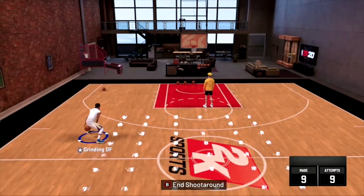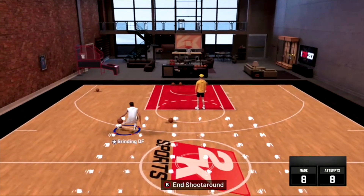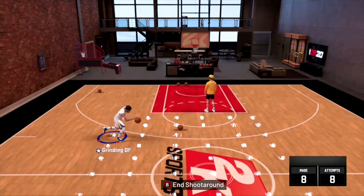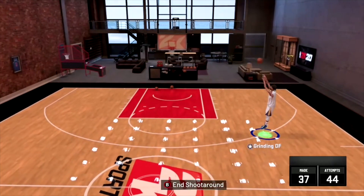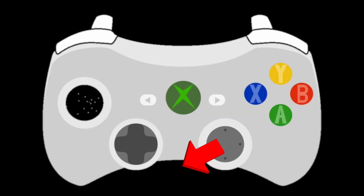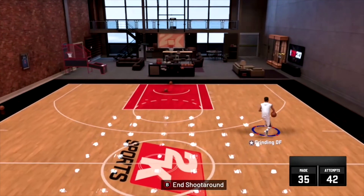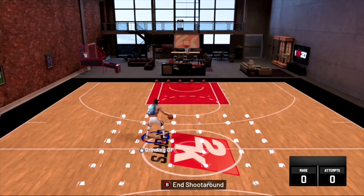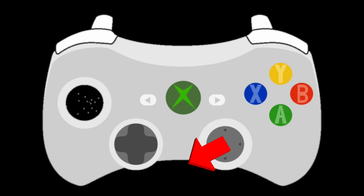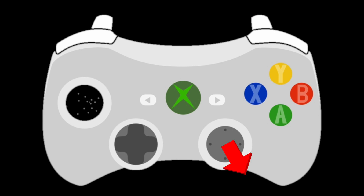One thing I figured out about doing a crossover to lead into this move is that if someone is pressing you, it's a turnover 100% of the time. So instead of doing a crossover, we're gonna replace that move with a between the legs. It's super easy. To do a standing between the legs while dribbling with your right hand, just flick the right stick diagonally down to the left — you're not holding RT, you're not moving your left stick. So the new combo is: standing between the legs with RS diagonally down to the left, then sprint to the left, stop, hold RT, flick RS diagonally down to the right, and move LS to the right.